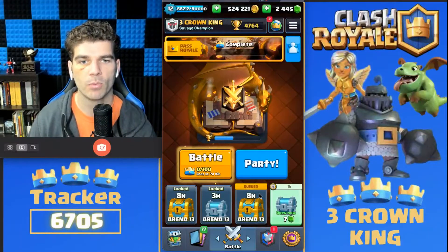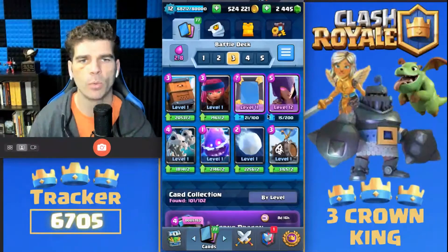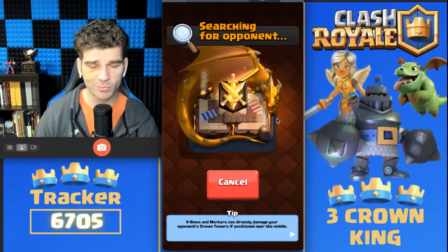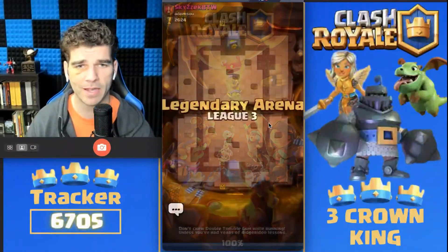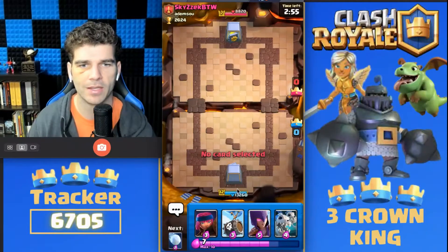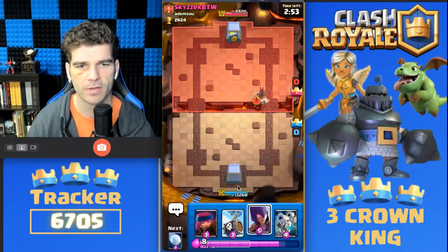Hey there, 3 Crown King. We're playing the heist mode. We're going to utilize our Mirror Witch deck. Get a lot of fun in this mode. So this one, you don't have a king tower, you don't have your princess tower. All you do have is a vault that you need to protect with your life.